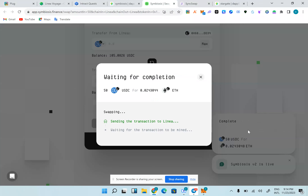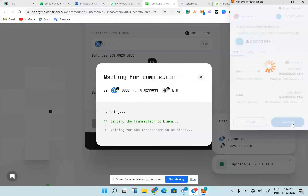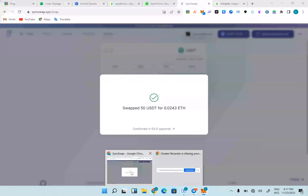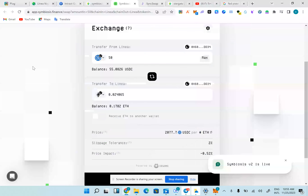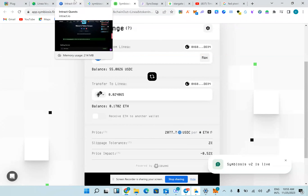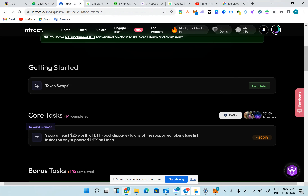The previous transaction is completed, going for the sixth one. Approved. Confirmed. After this one we have to let the transaction complete before sending another. SyncSwap is done. Symbiosis is loading. I've swapped $50 to Linea ETH. I've done 20 swaps here — you can literally do your own 20 swaps on SyncSwap and Symbiosis. I'll go back to Intract to collect for the ones I already applied for, like the review.